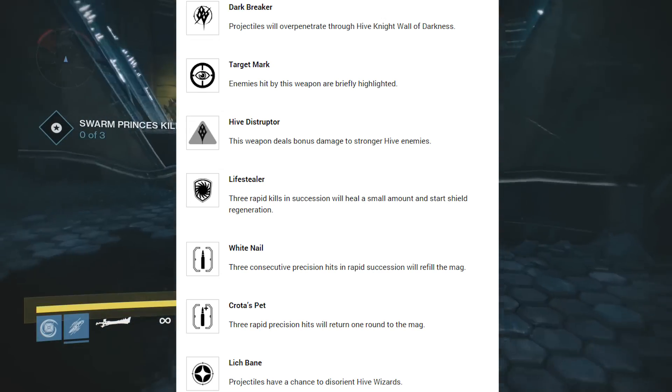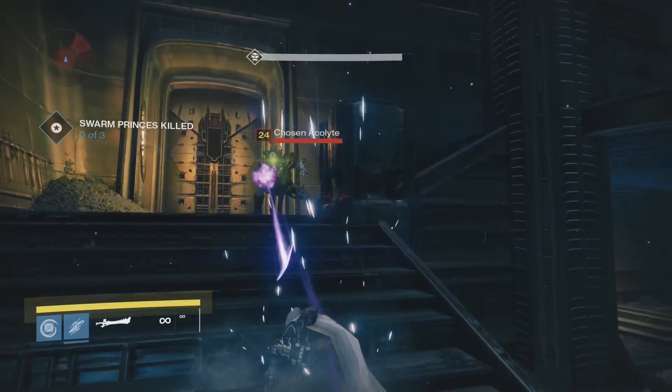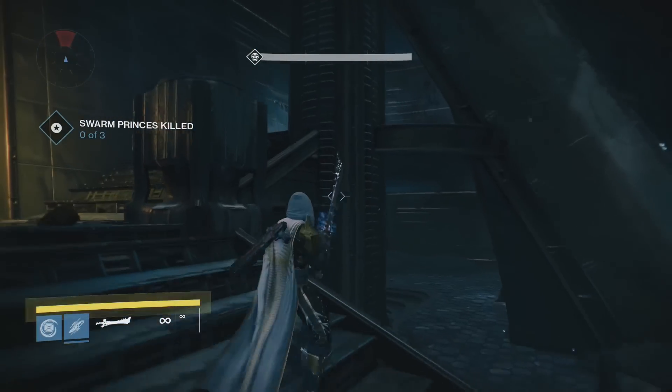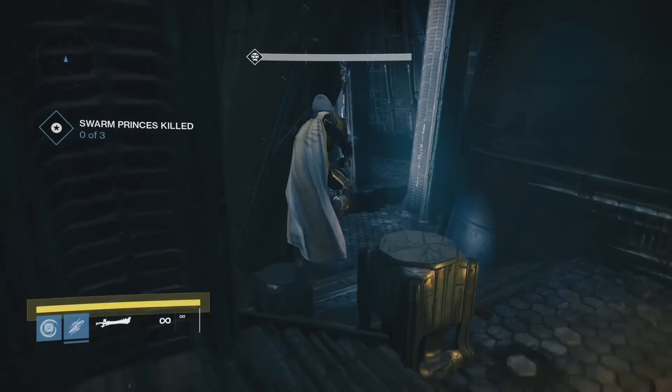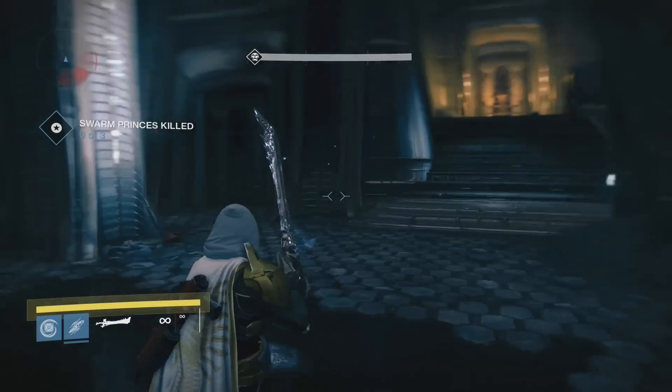First up is Dark Breaker. This perk says projectiles will over-penetrate through a Hive Knight's wall of darkness. So you can shoot directly through the Knight's shield — that black annoying shield you normally can't shoot through — and kill the Knight.